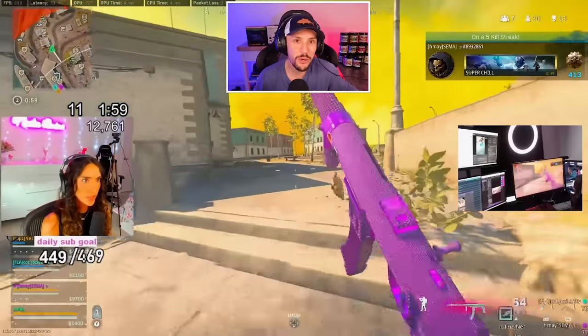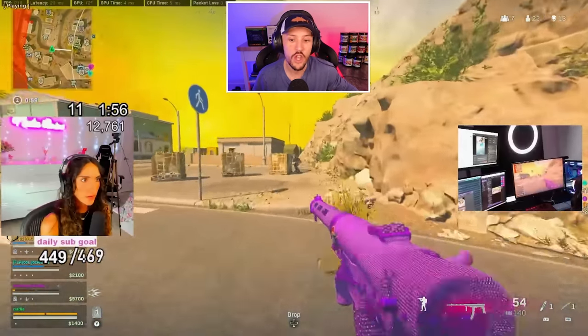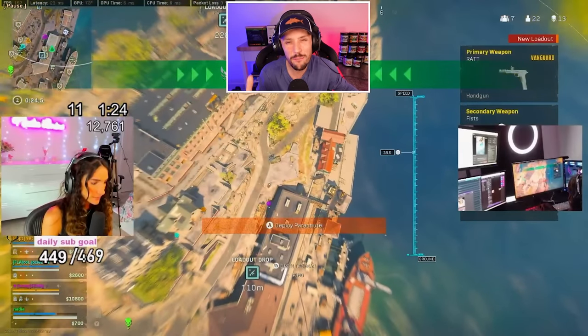Now, where does tempered hurt you? Tempered hurts you right in this situation. There's one shooting over to the right. She has to go push in and put herself out in the open because she doesn't have a long-range option to actually kill this guy. So what ends up happening? There's one guy sitting on a rooftop behind her — super unfortunate, but that's where tempered can hurt you.